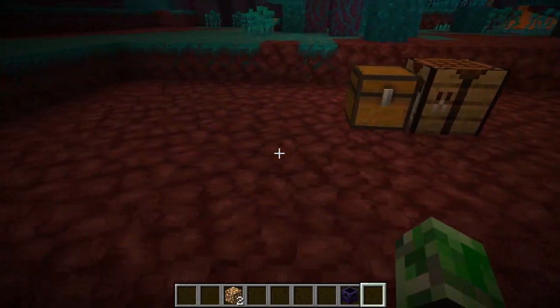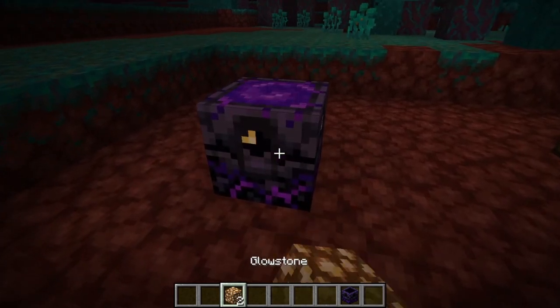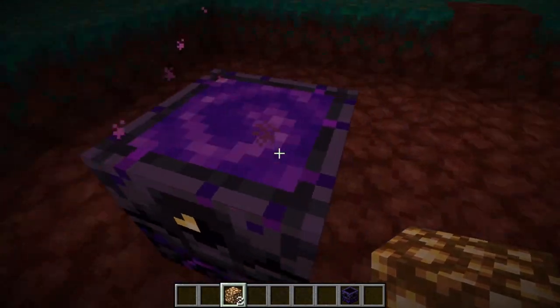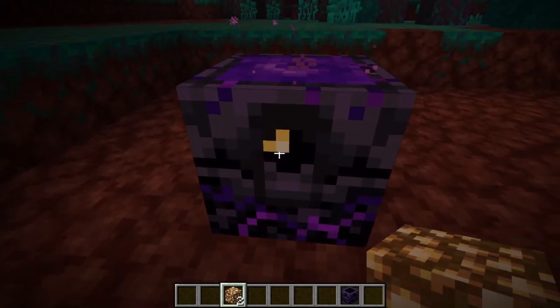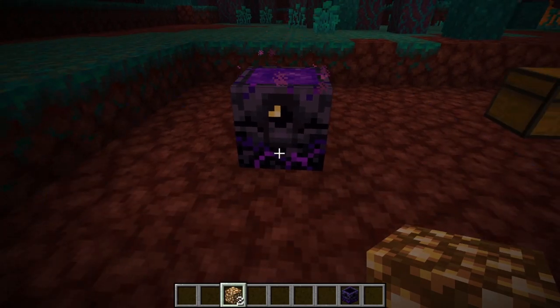Once we have the respawn anchor, you can just place it down anywhere. You're going to need some glowstone to recharge it. So once we recharge it, it does a pretty cool texture on it. It has the portal of the Nether, and that's pretty much it. And this means that it is at 1% — it's charged once.